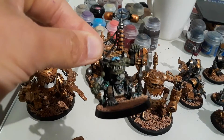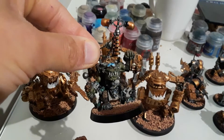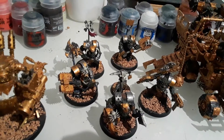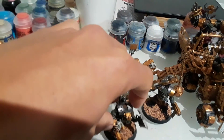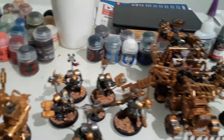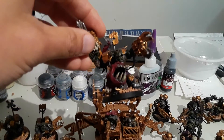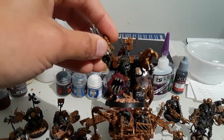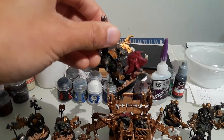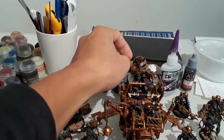I got one of the older metal Big Meks, as you can see here, and I swapped the head with the other one — I'll show you the other mech in a minute. Nobz with stabbas — I want to run them with double-handed weapons, because all my other units don't really have those big axes. And this is a Warboss you can get with a box of Nobz — I think that's how I got him.